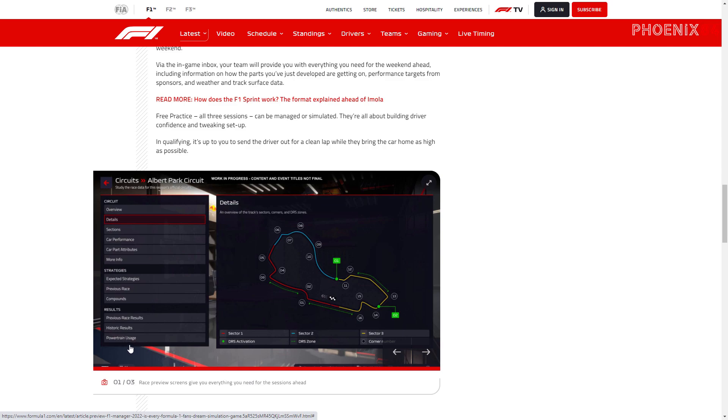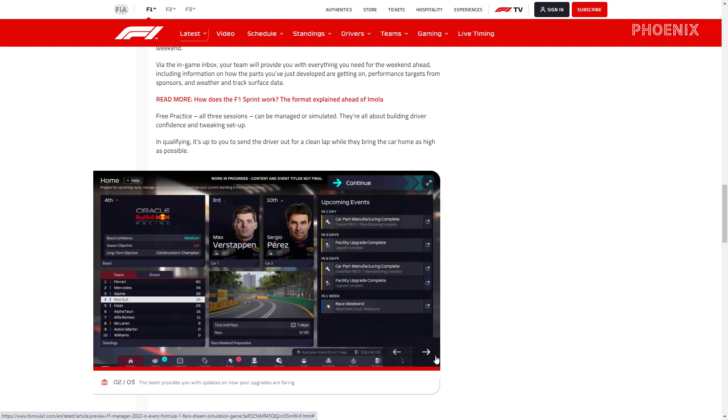Circuit details include powertrain usage, which is interesting because durability plays a part in car performance. There's a lot of stuff including expected strategies based on previous race data — something that exists in real life. They've worked with the real-life teams and looked at historical data to build this in. We've got the home section, which is the home page where you can advance through the calendar.